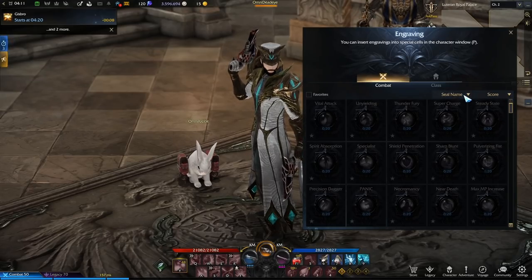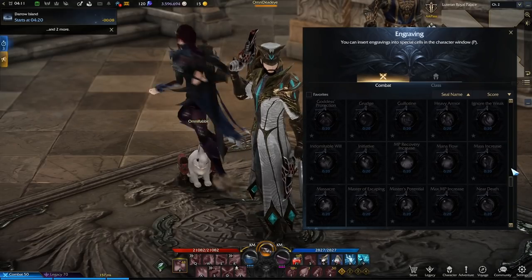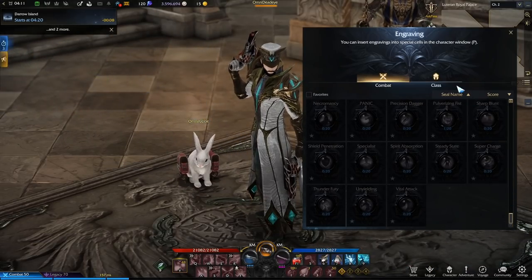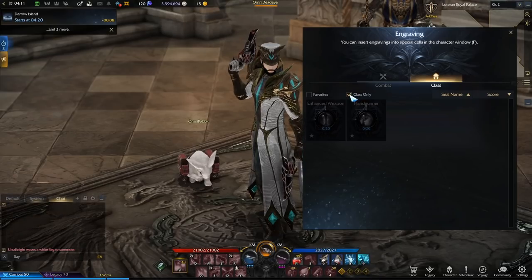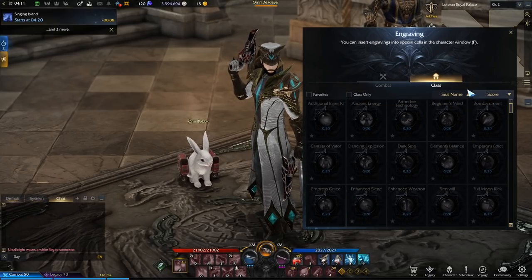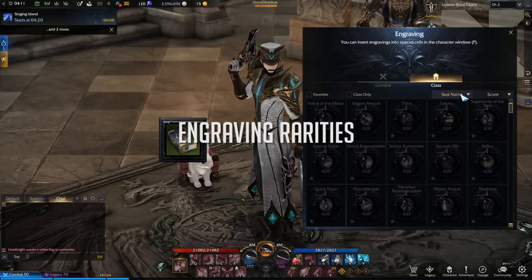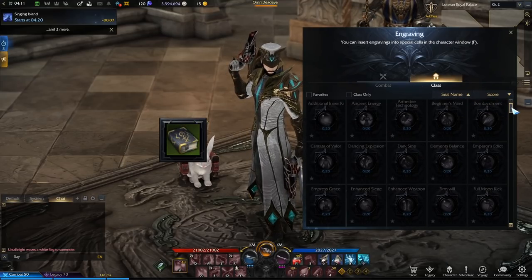They can be sorted alphabetically by name or by their current node level. You will also notice most of them will be grayed out. This is because you need to read engraving recipes in order to unlock and enhance your knowledge about them. While going through the various quests and dungeons of the game, you've most likely obtained a few of these engraving recipe books.